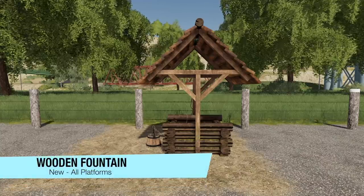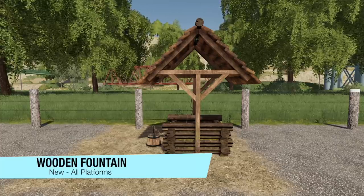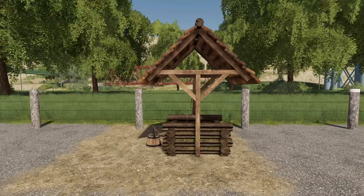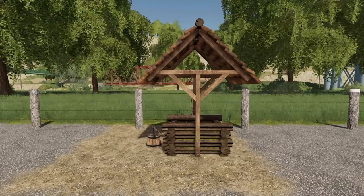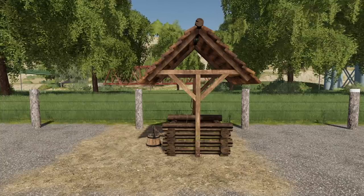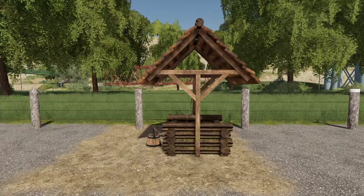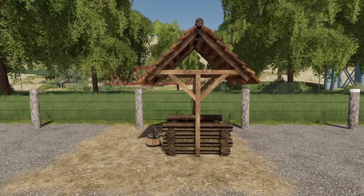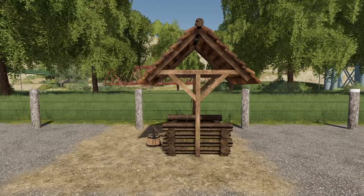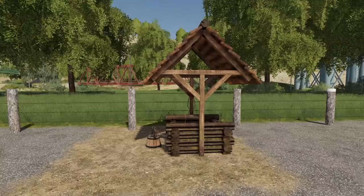Making our way into placeables — again, we only have one for all platforms today. This is the placeable wooden fountain. It's going to cost you $4,500 with $4 per day upkeep. It serves to refuel your water barrel. So if you're using the new DLC coming out tomorrow and you're using the Primus, you're going to need water — and this will do the job just fine. It is free water once you place it down. It works with the Seasons mod as well. Found in placeables under miscellaneous.